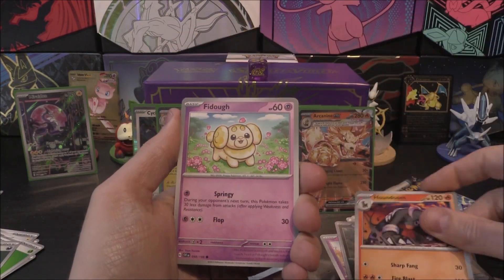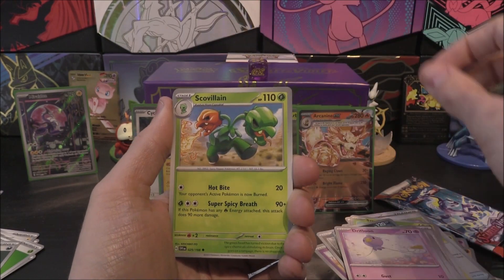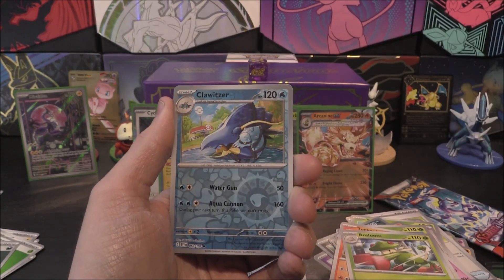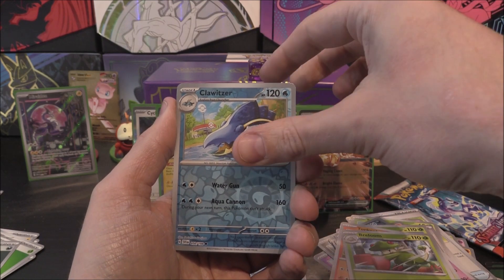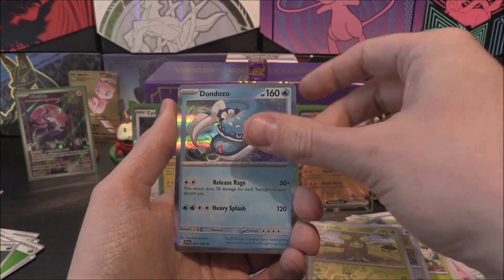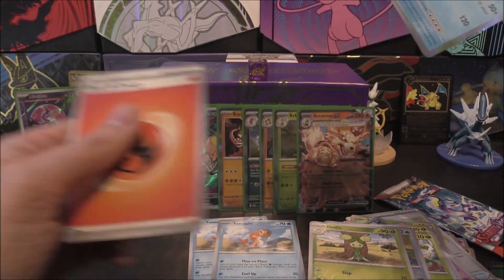Pack eight. We've got Houndoom, Fidough, Scatterbug, Drifloon, Scovillain, Torkoal, Breloom. Chloritsa Reverse being the first, Dolliv again as the second. And a Dondozo holo with another Fire Energy.